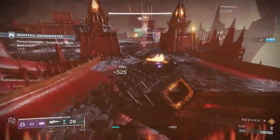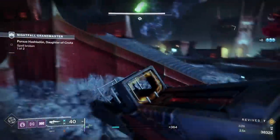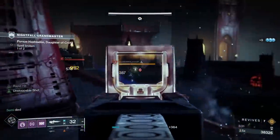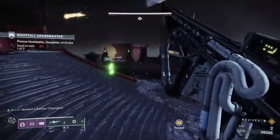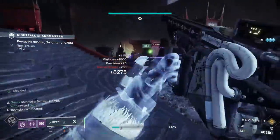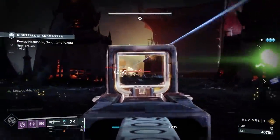Exotic armor wise, pick something that matches with your subclass — this isn't rocket surgery. Having 1 person on Aeons is always going to be welcome, especially if you're using rockets. It could be the Titan; Ursa Furiosa is not desperately needed, it could be anyone really. If you're on Well of Radiance, use Phoenix Protocol; if you're on Quiver, use Orpheus Rig. It's the same thing we've been doing, don't get too crazy here.